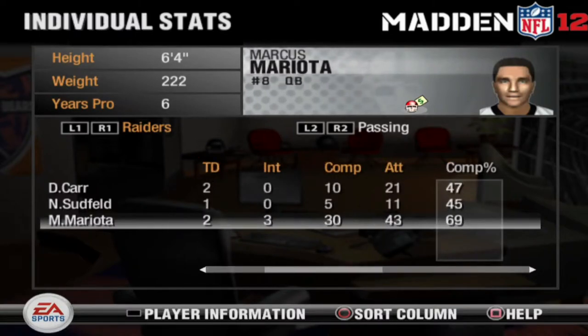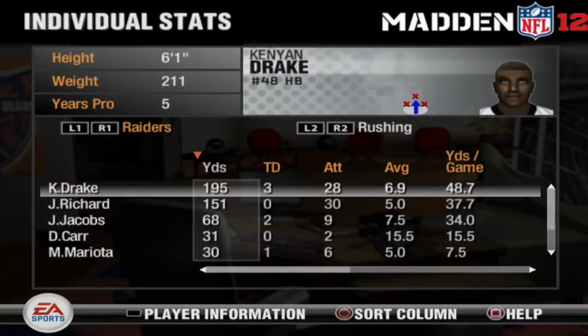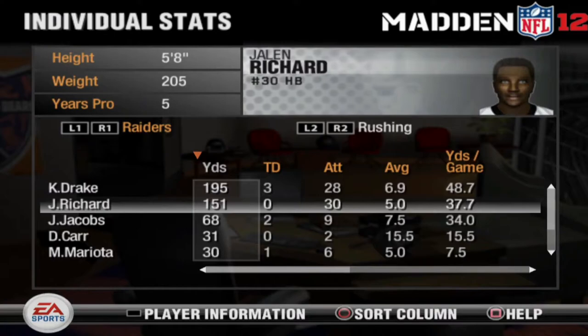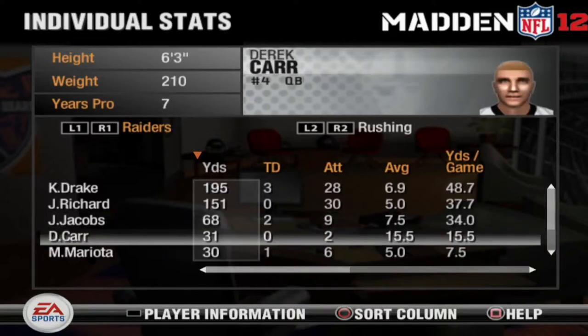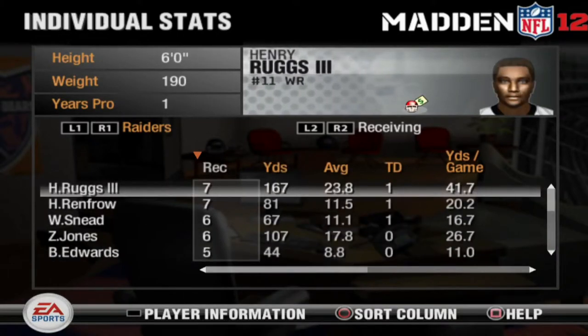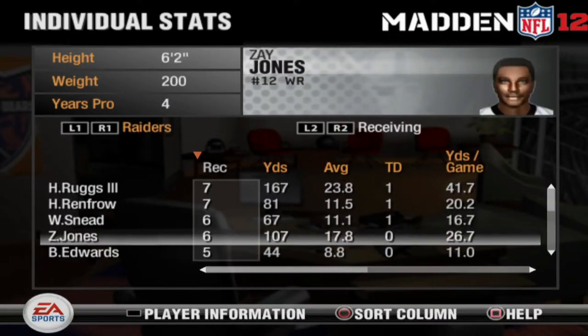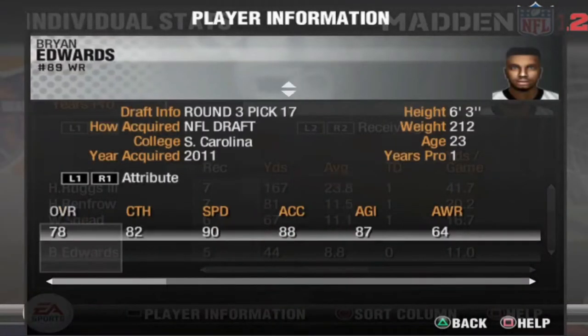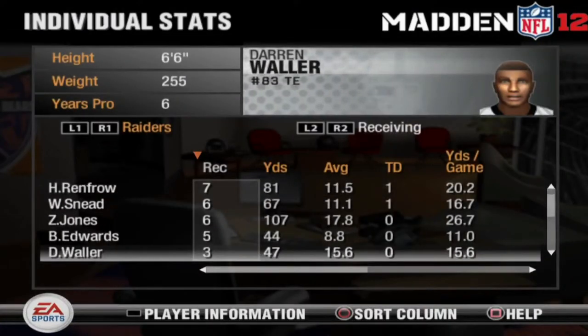Derek Carr 45, Sudfeld 45 — good QB combination. Kenyan Drake 195 yards three touchdowns, Richards 151, Josh Jacobs two touchdowns in the preseason. Certain starters just getting their feet wet — definitely don't want any career-ending injuries because that can happen in this game. Derek Carr with 31 yards rushing, Mariota 30 yards, one touchdown. Henry Ruggs went off — seven catches, 167 yards, one touchdown. Hunter Renfrow in that slot position. Excited about Brian Edwards, but Darren Waller is a secret weapon — the X-factor.